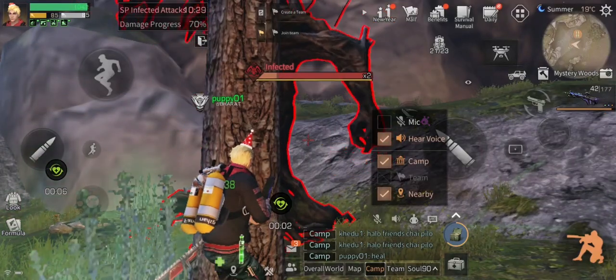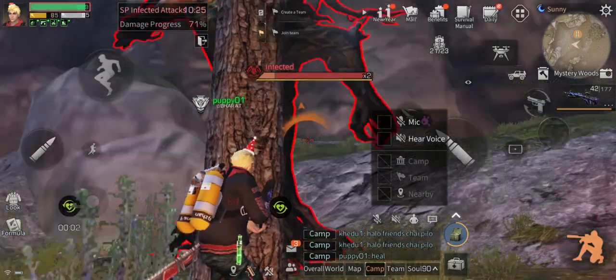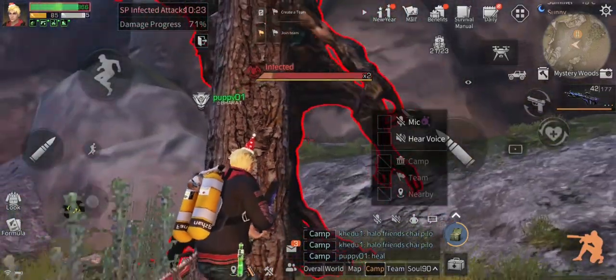In this video, I will show you how to bug the tree boss. If the boss targets you, then you have to go to a nearby tree and hide behind it. Do not shoot the boss while you are hiding.